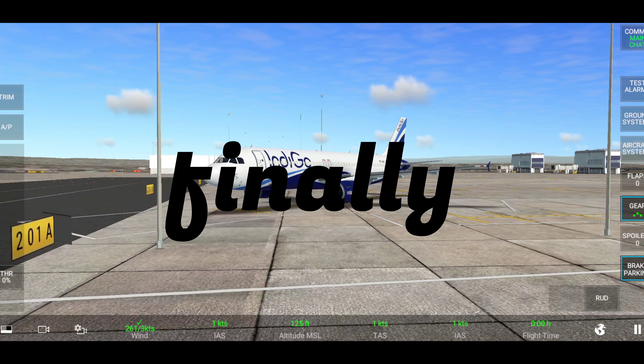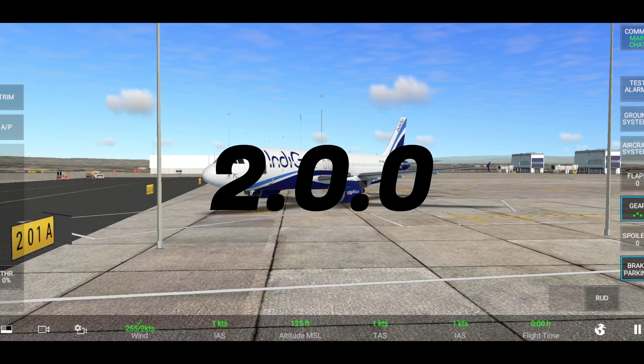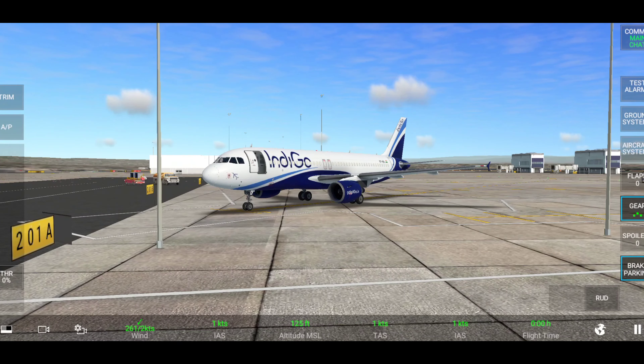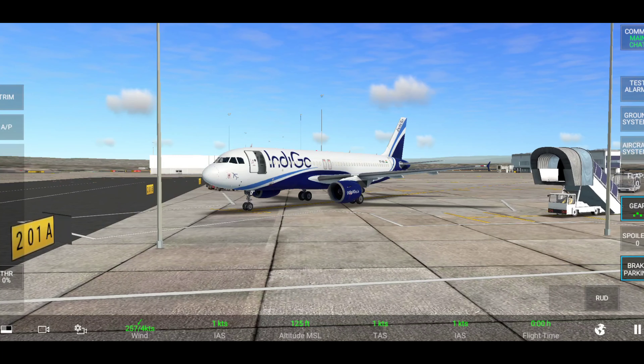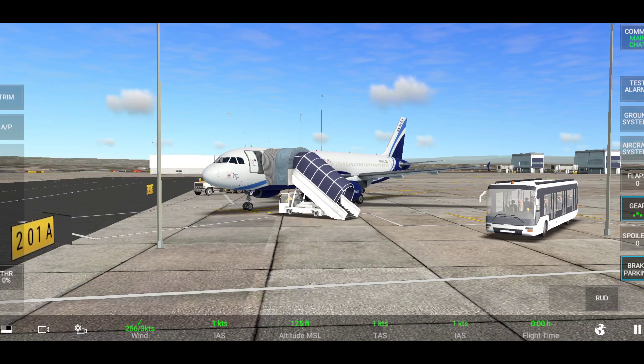Hey guys, so finally RFS has launched the 2.0.0 update. As you can see, we are currently at KLAX, also known as Los Angeles, with our Indigo A320 aircraft.